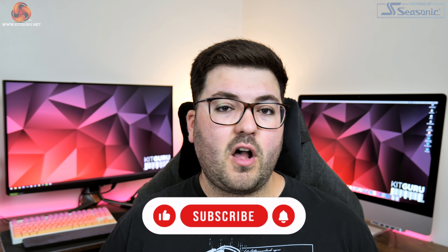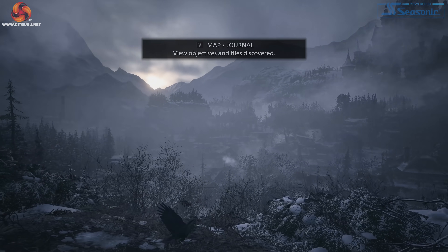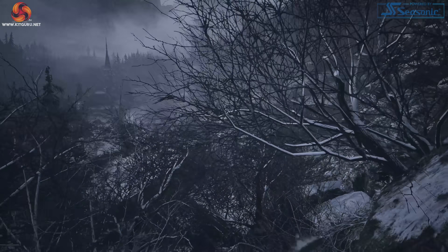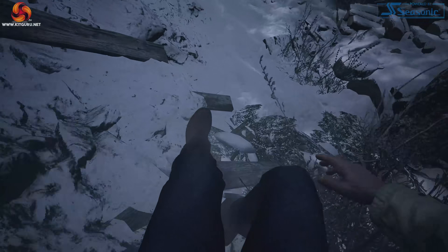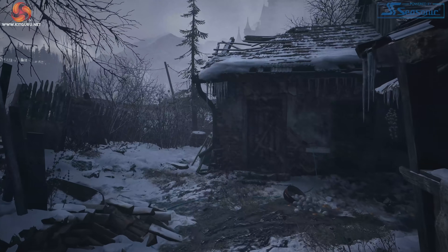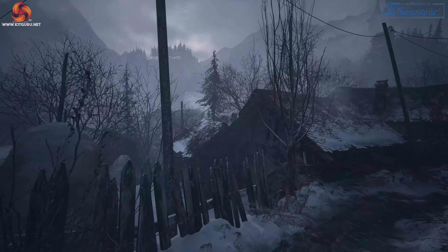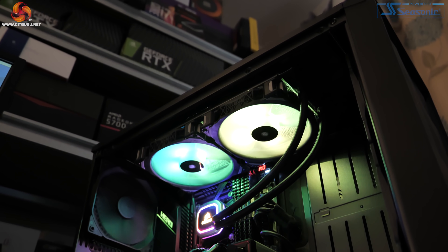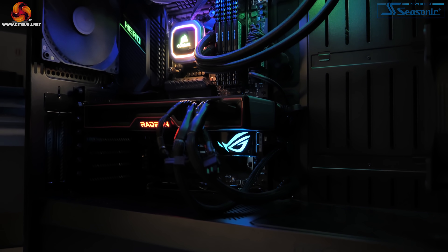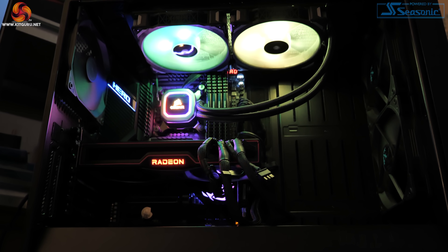In this video we're going to start with general rasterisation performance before taking a look at ray tracing later on. Our benchmark pass came from quite early on in the game as the player descends down into the village for the first time. Over the hour or so that I played, the results from this scene do seem representative of wider gameplay, with the exception of some intense combat scenes which can be a bit more demanding. We're using our standard GPU test system provided by PC Specialist, built around the i9-10900K overclocked to 5.1GHz on all cores, paired with the ASUS ROG Maximus 12 Hero motherboard and 32GB of Corsair Vengeance DDR4 memory clocked at 3600MHz.